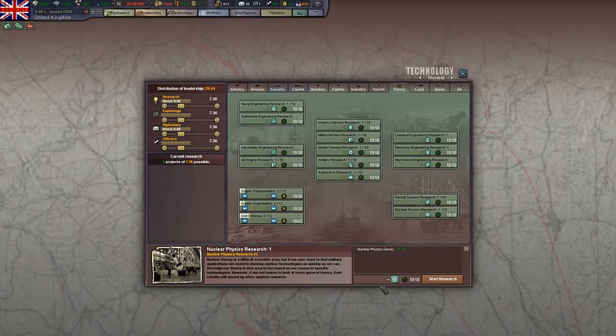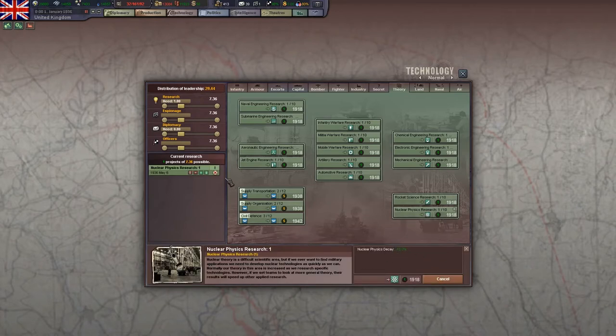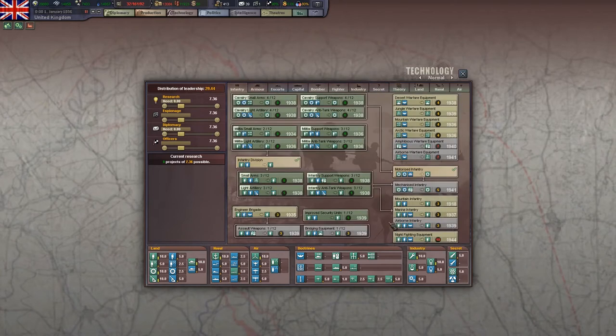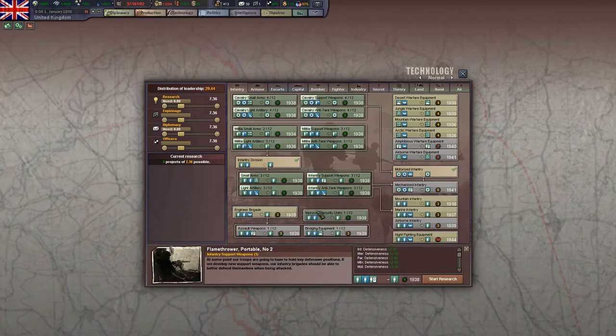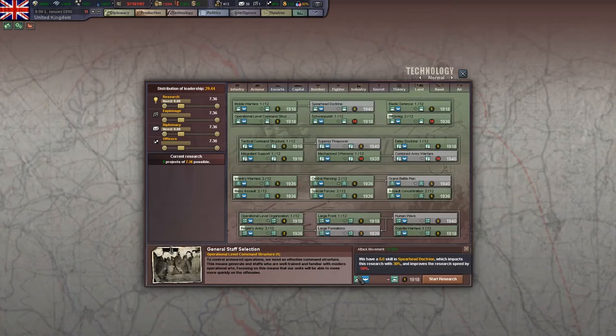They're not sped up by anything, so as the game goes on, you won't research them faster. They do two things — they have two effects. They reduce the theory decay. Every one of these theory skills decays by one every calendar year, so reducing that decay by 10% means it's going to reduce by 0.9 instead of one. That can give you an edge for certain areas of theory. Most upgrade technologies rely more heavily on practical than they do on theory or doctrines, and most doctrine techs rely more heavily on combat experience than they do on the doctrine techs.